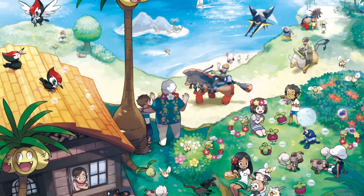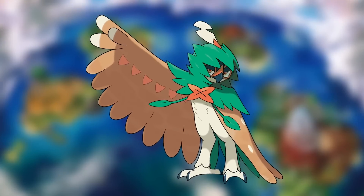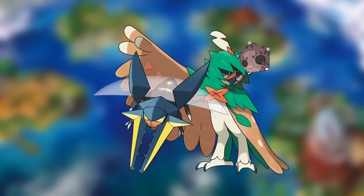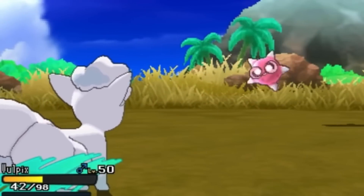One weird downside to a lot of the Pokémon introduced in Alola was that they were kind of slow. The ghost owl archer: 70 speed. The electric bug beetle: 43 speed. So this little rock from space can run circles around most Pokémon, especially after it uses a stat boosting move like Shell Smash, which it can learn.